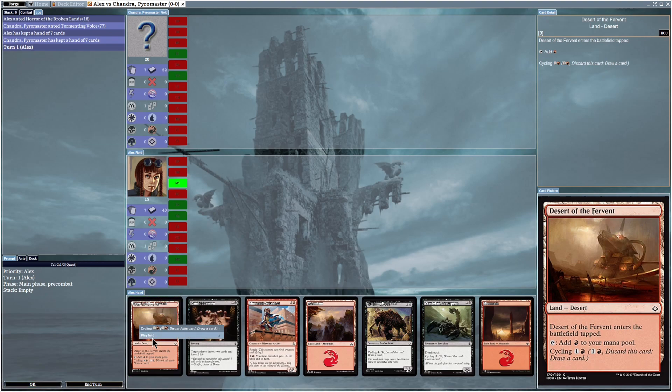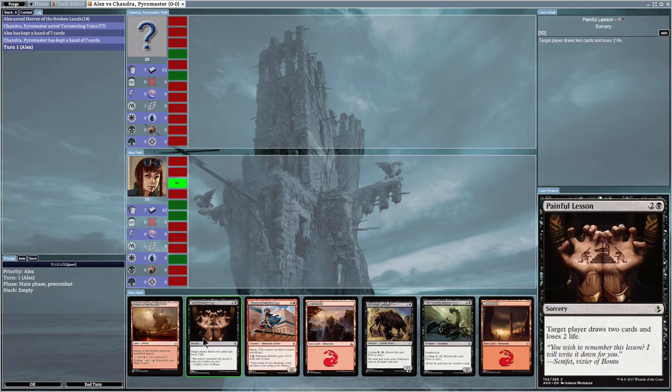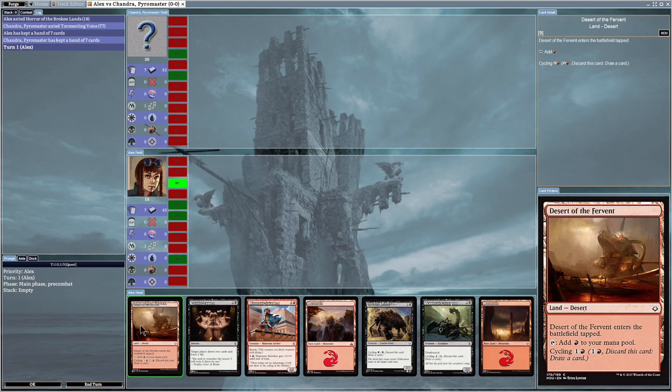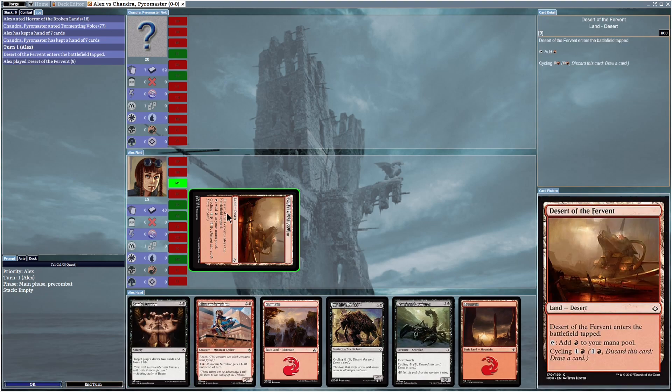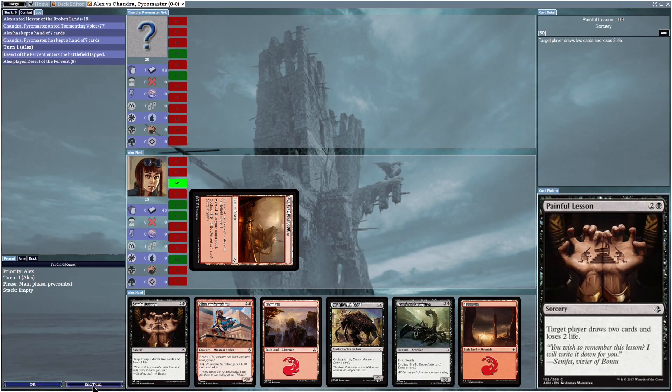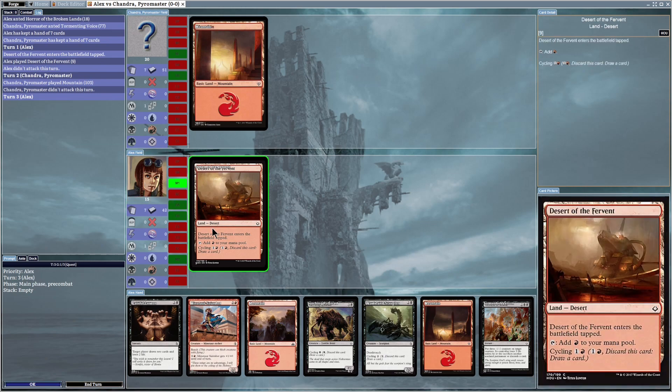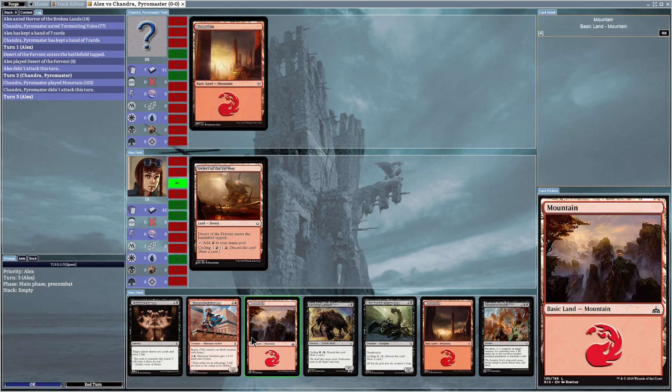I will try to explain some of the rules bit by bit. Right now it's my first turn and I'm the one starting the game. This is my hand. Let's first summon Desert of the Fervent, which is a land card. This one gets added tapped already — as you can see on the card, Desert of the Fervent enters the battlefield tapped. I'm going to end my turn since there's nothing else I can do. Now it's my opponent's turn — he plays his own land, which is a Mountain.